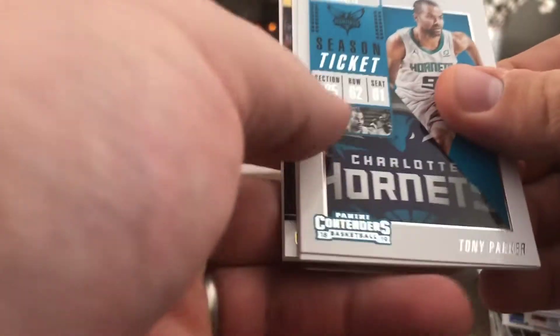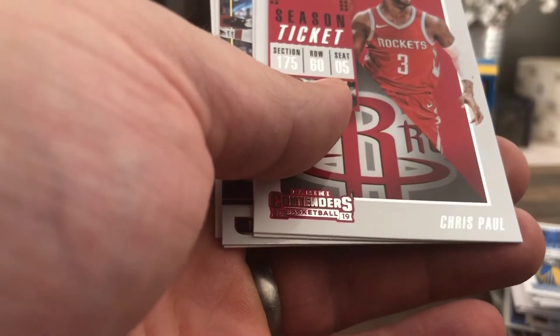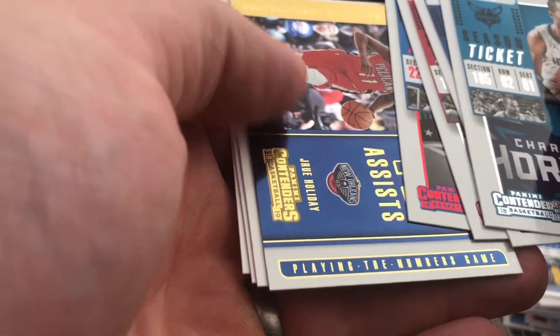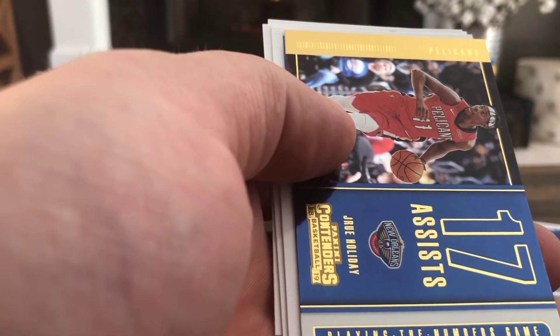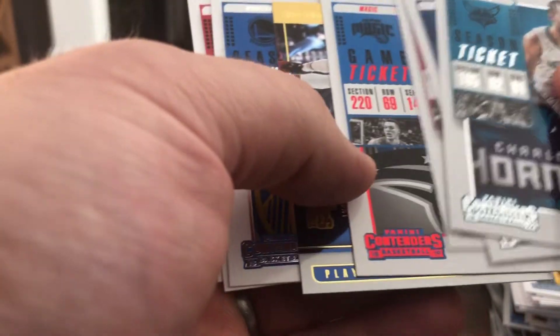We've got Embiid, Allen, and Mitchell. Then Tony Parker, Jerick Rose, Chris Paul, Aaron Gordon red, Drew Holiday, playing the numbers game insert, Klay Thompson, Lauri Markkanen, John Collins.